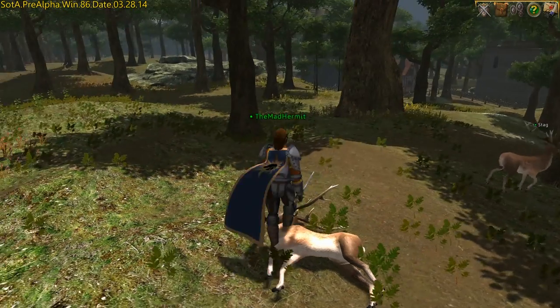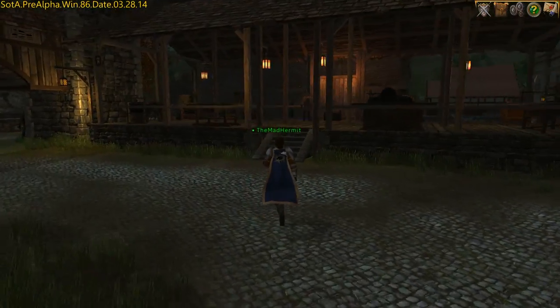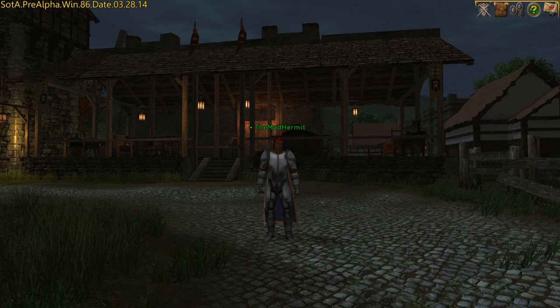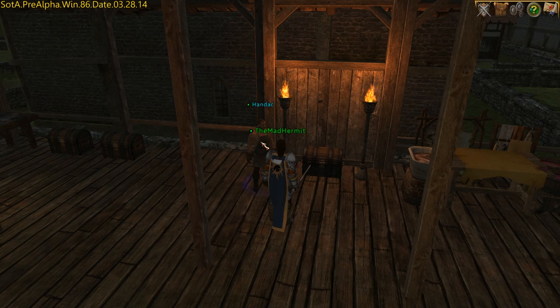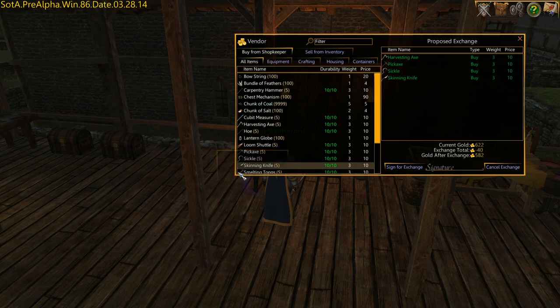Before you begin your trek into the great outdoors, you're going to have to make sure you have the correct equipment. The merchant Handak at the Crafting Pavilion in Owl's Head has all the equipment you'll need. There you can pick up a harvesting axe, a pickaxe, a sickle, and a skinning knife — all for the low price of 40 gold.